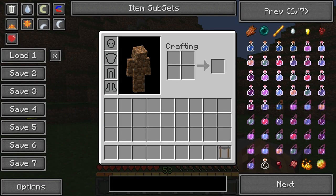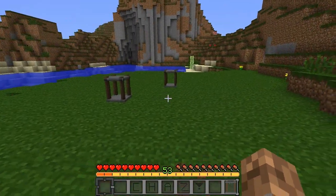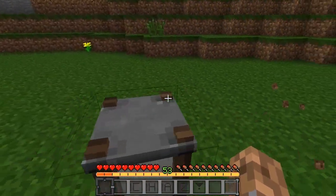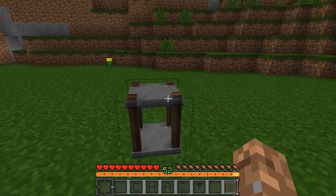Pretty much how it works is you have to have the XP on you. You get XP however you would — from pigs, mobs, really anything. You go into your Experience Bottler and you're going to need some glass bottles. You put in as many glass bottles as you need, or however many experience bottles you want. I want 64, so I put them in and it starts taking the experience out of my action bar.